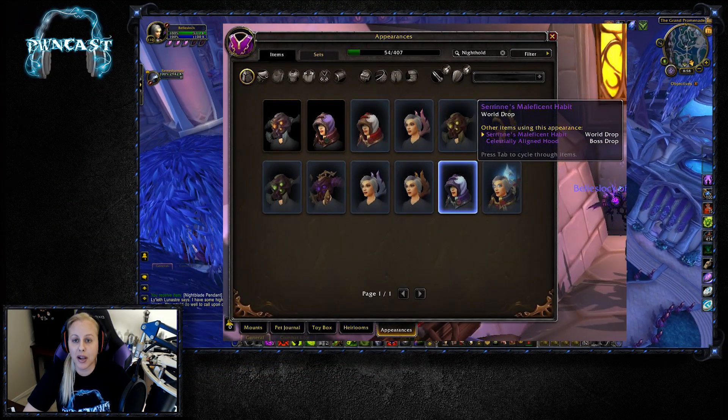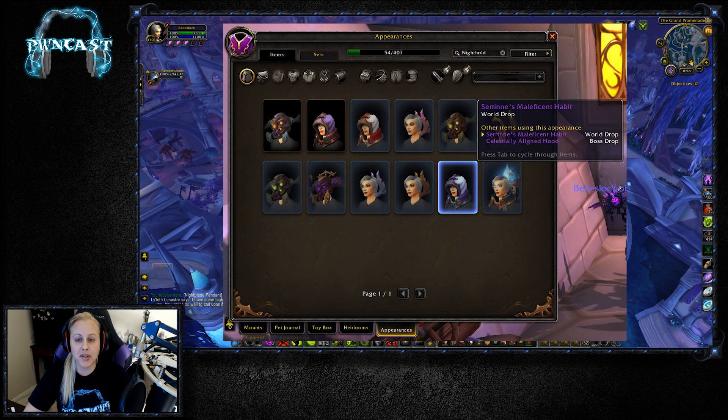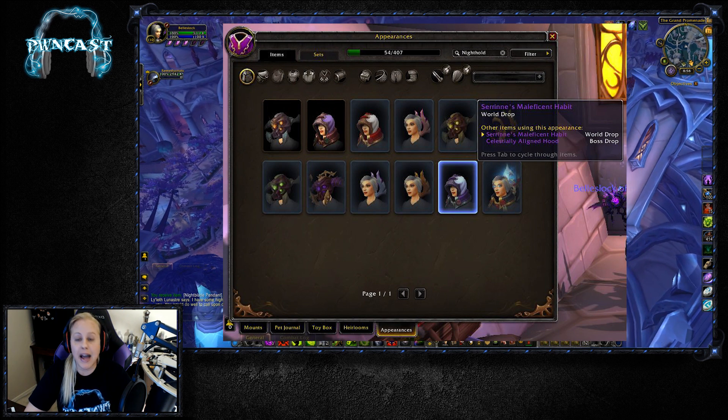When you're in your appearance collection, you can search it by dungeon name and boss name, which is pretty cool and makes it a lot easier when you're trying to find something. There are several add-ons that do this, but once again Blizzard takes very successful add-ons and adds them in-game to make it easier for people when they have a good idea that players like.